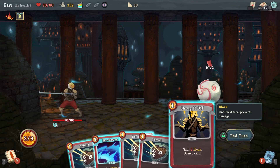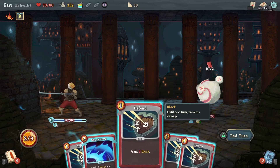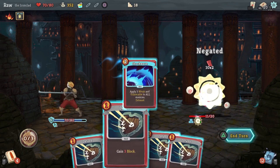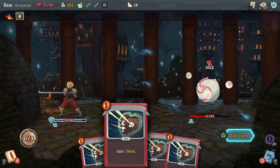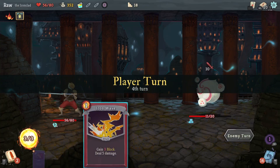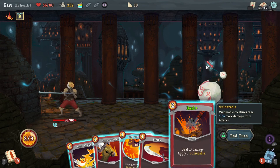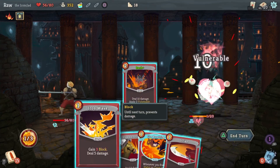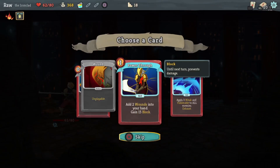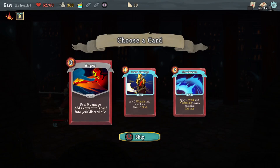I didn't get any attack cards — please be a good attack card. Hell no. I guess I'll Shockwave it because I'm getting hit. Hit me with the fastball. Alright, let's just finish you off — that's 10 damage right there and another 9. 16 gold — I can get another Anger, I'm probably gonna do that. That's a good card right there.